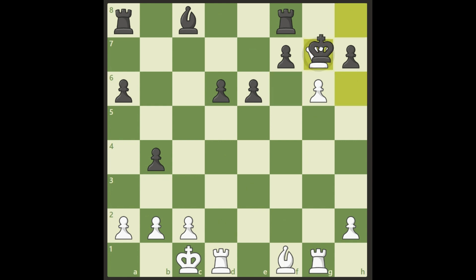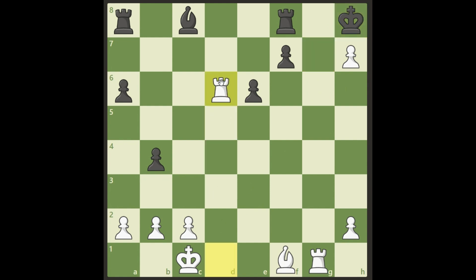White exchanges with a discovered check. If Black takes here, it's actually checkmate in two moves. So Black can't take — it has to go elsewhere. White is much better: a pawn up, with all the center territory, all pieces developed, while Black has nothing.